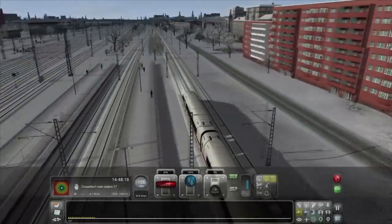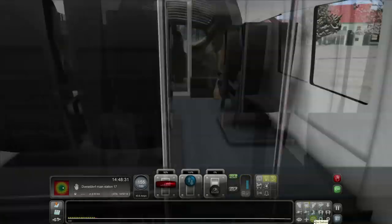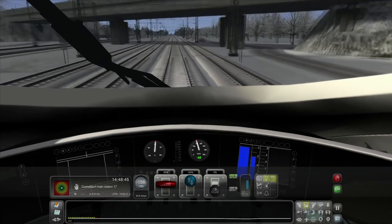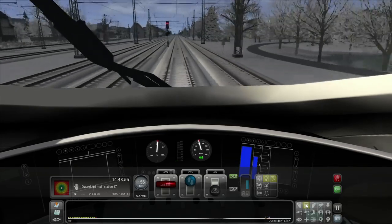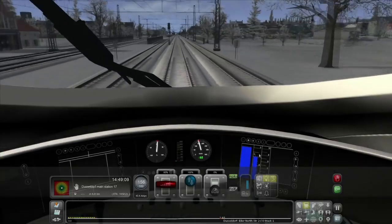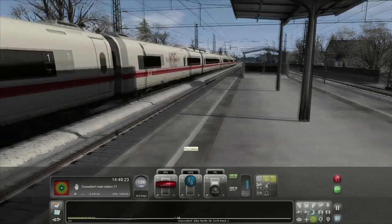In the free camera, if you're coming up to a station and want to watch yourself drive through, you can use the free camera to jump off the train onto the station — your eye line might not be perfectly correct but it'll be in the ballpark. Here's a station — I'll go to the free camera, go left, and you can watch your train come through.